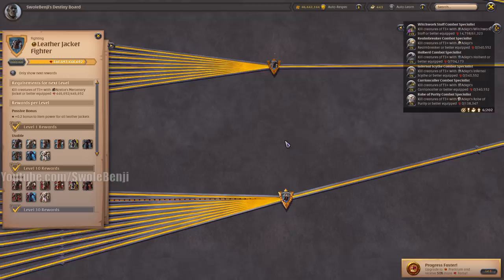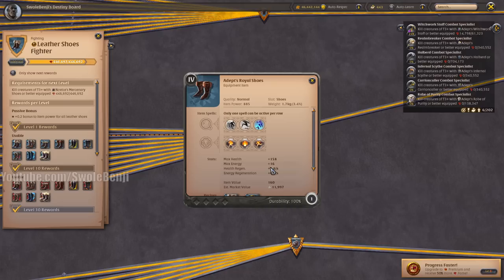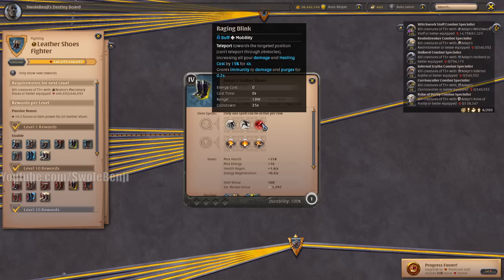Moving on to leather boots — the Mercenary Shoes are useful for transporting goods and surviving being attacked in a clump. The Hunter Shoes are useful for increasing your crowd control on a target, but not much use for solo players. The Assassin Shoes are a single-target damage spell — there are better boots for increasing damage against mobs or players. The Royal Shoes let you do a cool jump in the air — it makes you look like a ninja, but other than that it doesn't have much use for solo players.